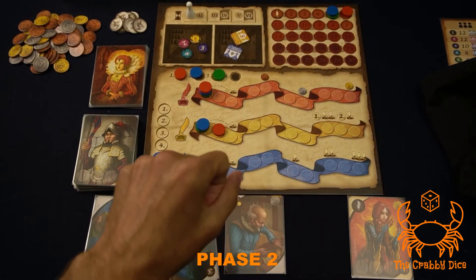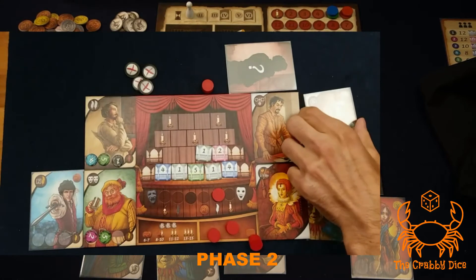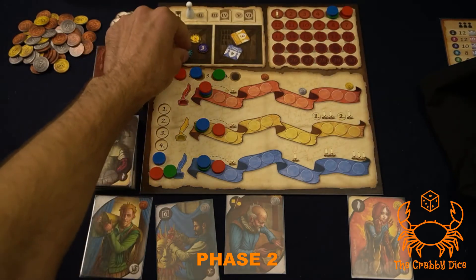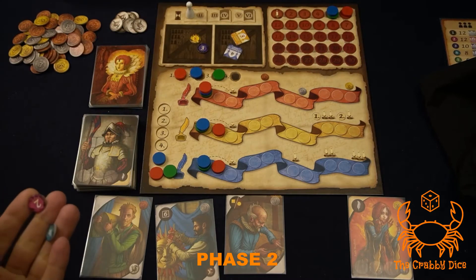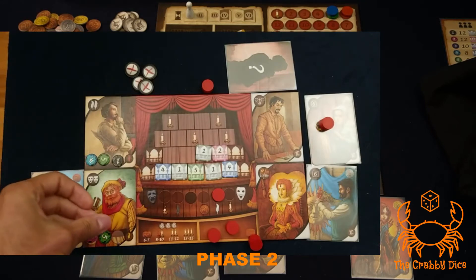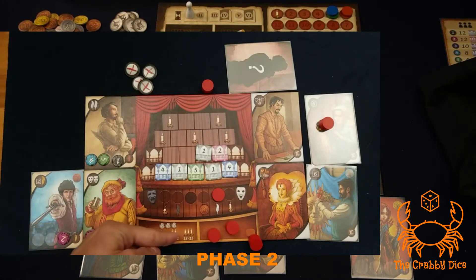Now let's talk about costume pieces. If I activate this craftsman, I get six points' worth of costume pieces. Same concept — take six points' worth from the supply (you can't take the golden one), and assign them to your actors by placing them at the bottom of the actor cards. If you ever complete a costume — meaning all three tokens are placed on an actor — check the chart and gain the benefit immediately. For example, a total of eleven gives two points.